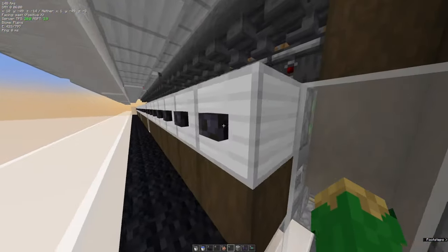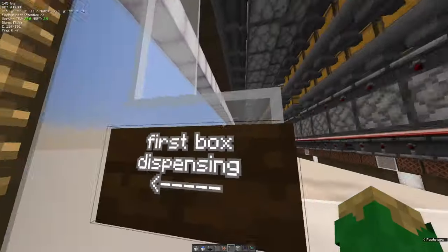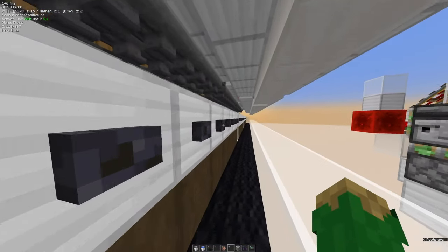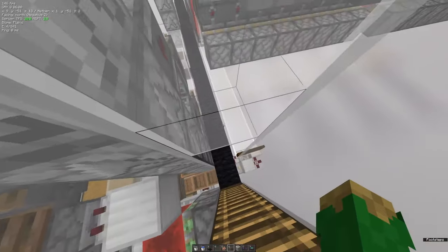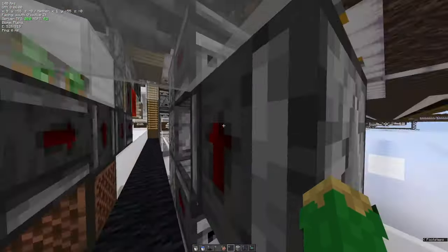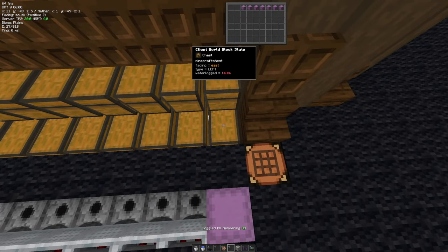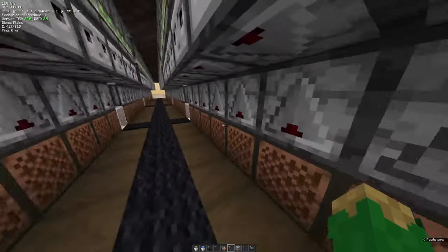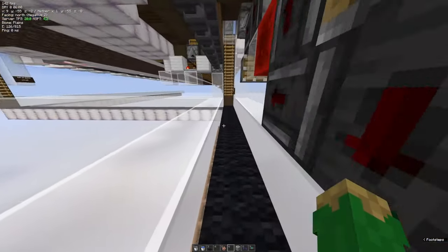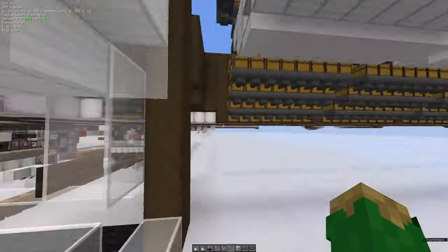Over here we have the first box dispensing for the shulker loaders — if you have no shulkers in it yet, just press the button twice slowly. Don't spam it — press once, wait for the piston to retract, then press a second time and you'll hear a shulker box dispensing. Do that for all buttons on this side and the same thing on the other side. Over here is the shulker box distribution, and the last area is the box display — press the note block twice to display the first box. Don't spam it or you'll break adjacent boxes.